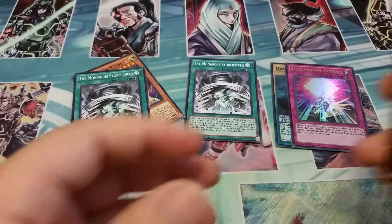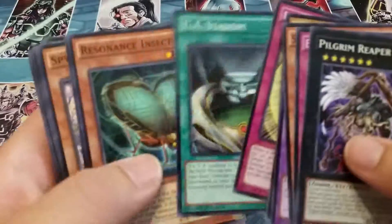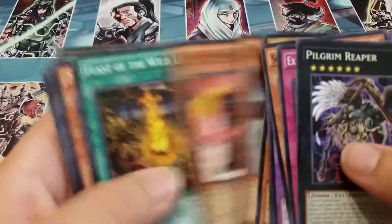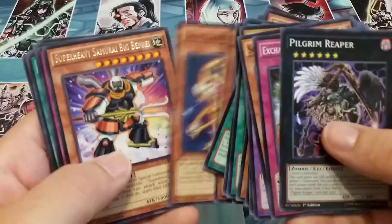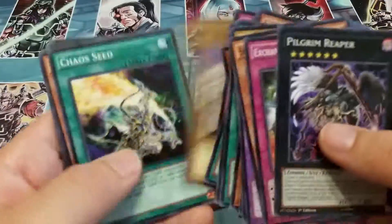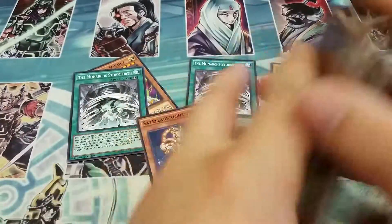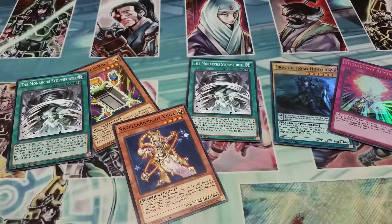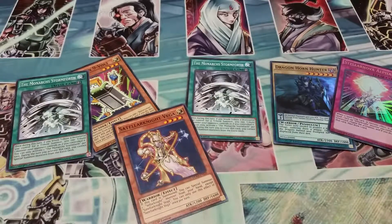So that is the five packs opening. I'm reading the commons here — nothing crazy. There's Vega, didn't even notice that earlier. All right, and then we have the good cards. So thanks for watching, guys. We will have more videos coming. If you enjoy these videos, thumbs up the video, and I really appreciate it. Peace out.